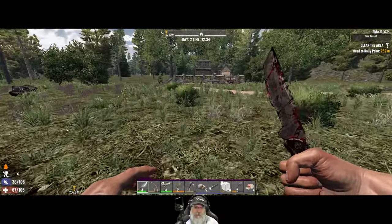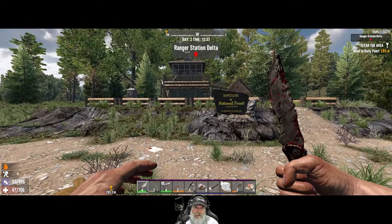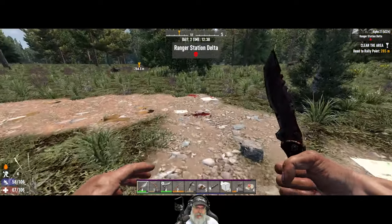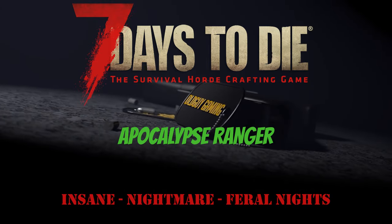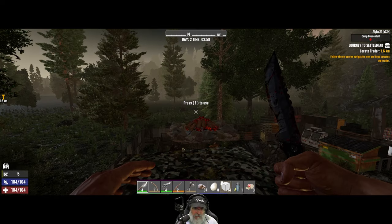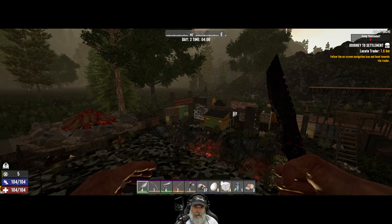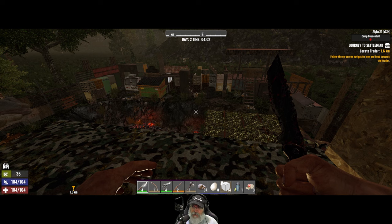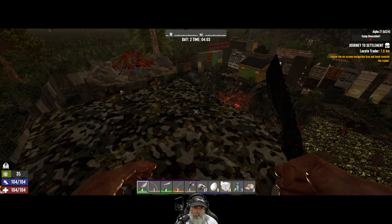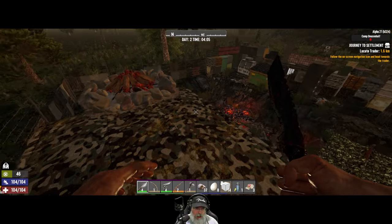Oh look at this, you guys — I think we found a ranger station just right outside of town. Oh perfect, this is exactly what we needed: Ranger Station Delta. Well, we have found our new first outpost. Welcome back everybody to 7 Days to Die, this is the Apocalypse Ranger series and I'm Old Guy Gaming. We are starting Day 2 — as you can see, I did not make it all the way to the city before dark, so I stumbled across this POI here.